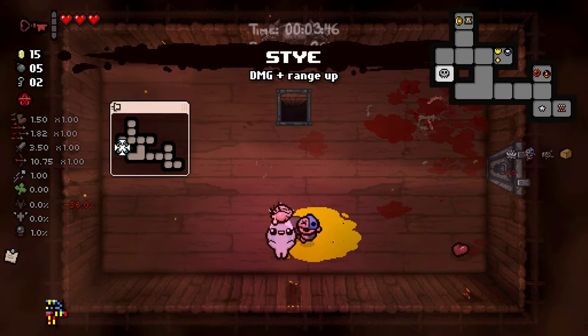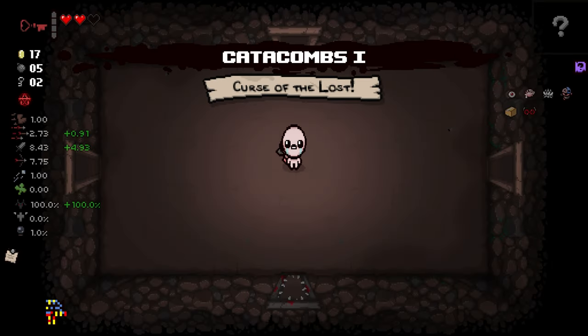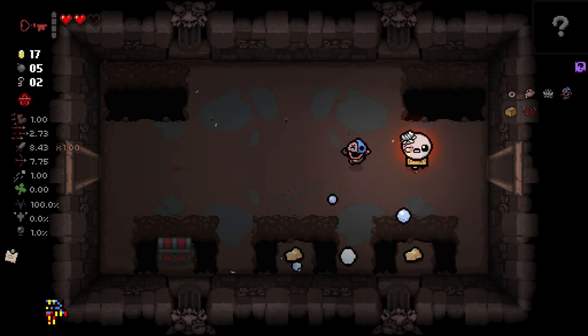Oh, new item — Red Cracked Key. Hold on, I thought there was a battery in the shop, I swear. Now we have Tech 0.5. At least we got the damage buff from Purity, because I hurt myself in the sacrifice room, so we have damage now.